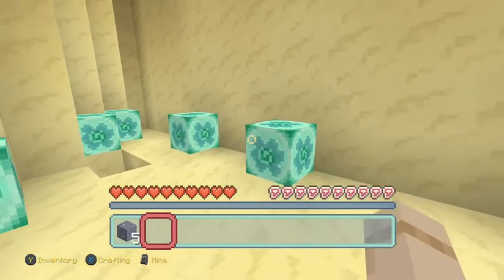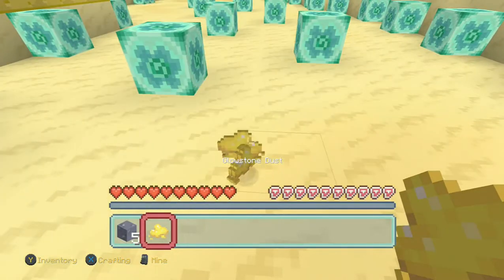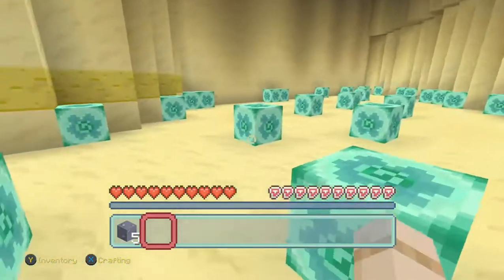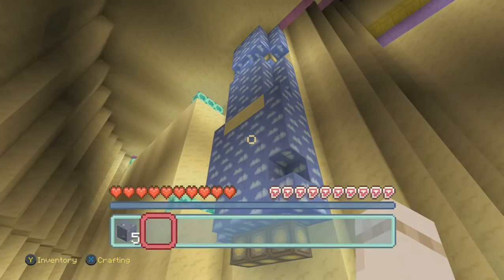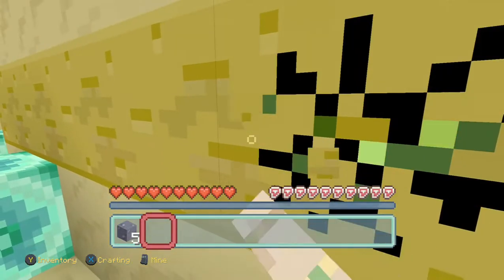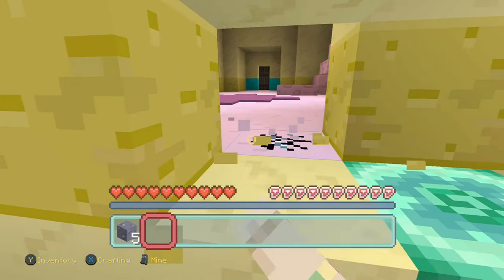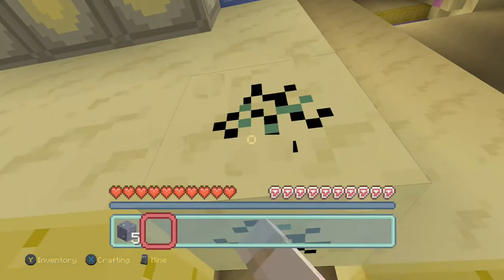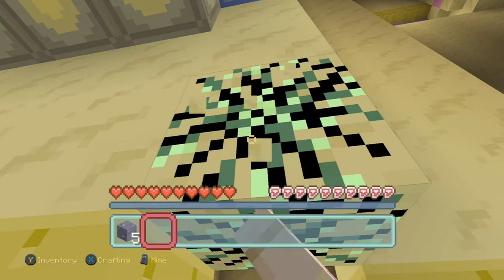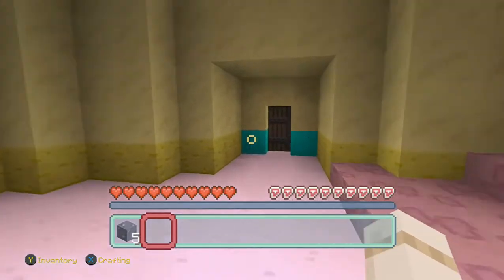This is what the inside looks like. What's this — glowstone? I'm in guys, I'm actually in! But there's really nothing in here, so I'm gonna try to find other stuff. What's that? Something else is here, so let's break into here. Okay guys, I'm actually in.